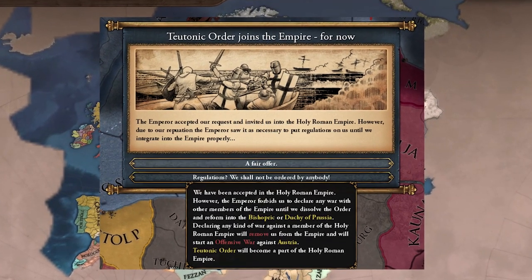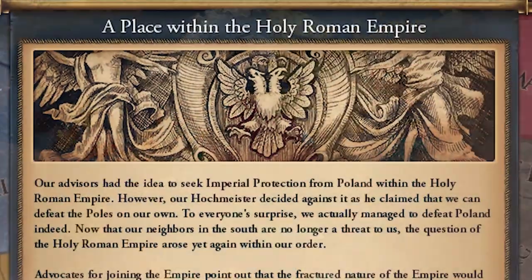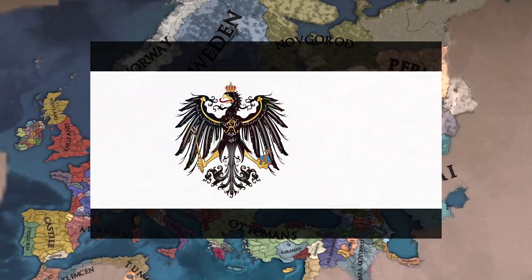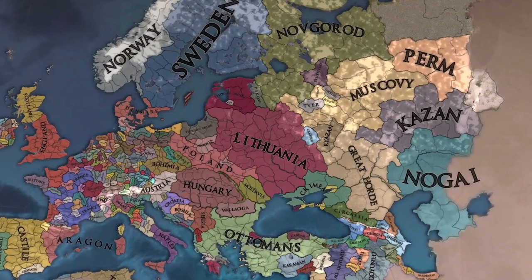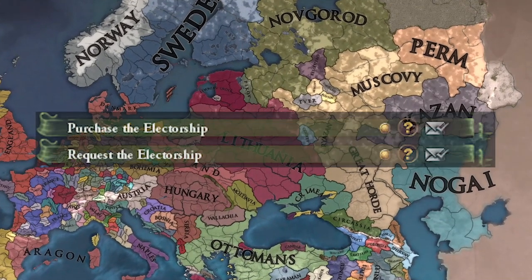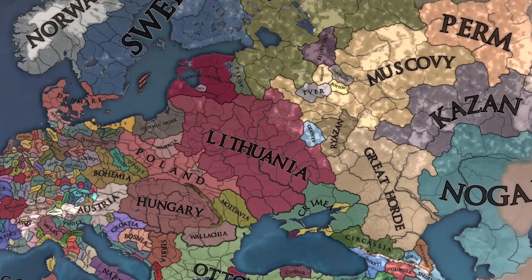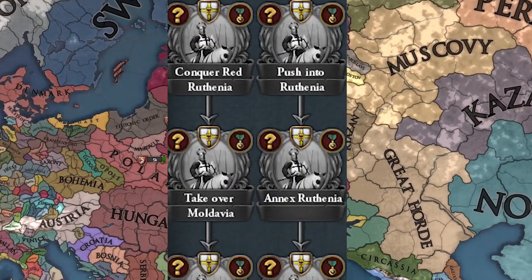The Emperor will most likely choose to accept the order into the Empire, but under heavy restrictions — internal wars within the Empire for the Knights are forbidden. Of course, you can choose to reject this. Paradox have also given you a choice between a Prussian path and a Crusading path. The Prussian one is definitely more historical, where you're essentially trying to become Prussia. You can either conquer Germany or unite the Holy Roman Empire — not through iron and blood, but through letters and words. There's even an opportunity to purchase the Electorship for a small sum of 6,000 ducats. The final path within the Prussian one is forming the Prussian Kingdom.